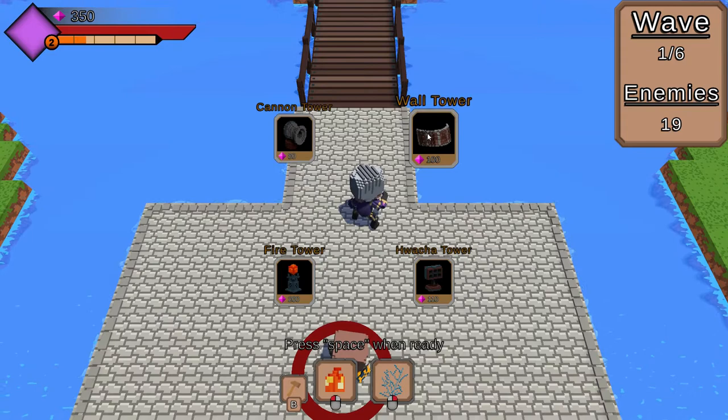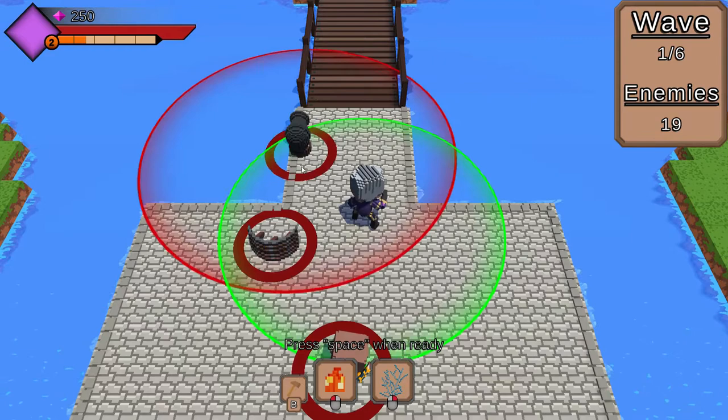You will also be able to build 4 types of towers: wall, cannon, rapid arrow tower, and a fire tower.